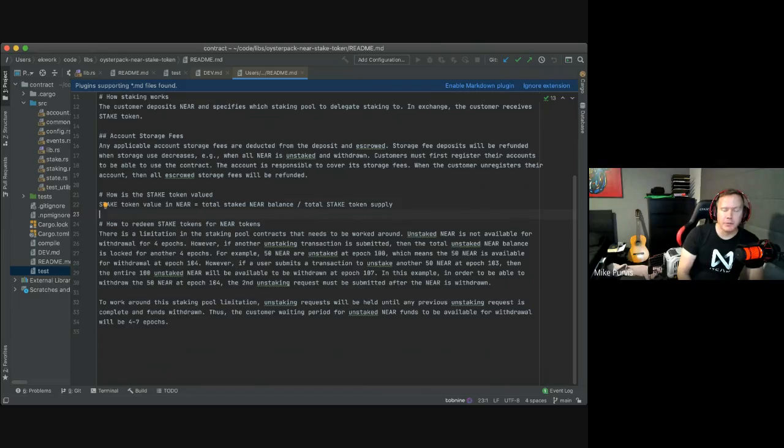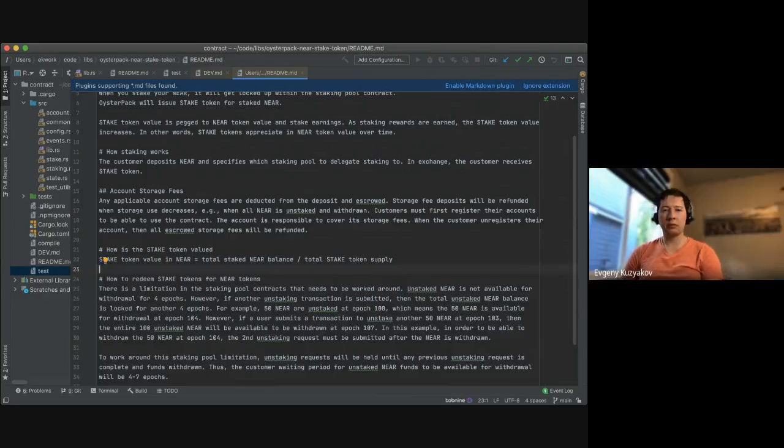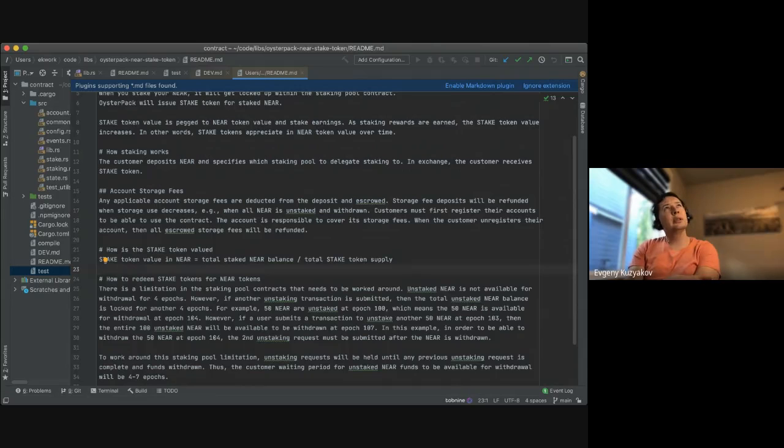Quick question: I remember looking at some of the core contracts and we had an enum that was like idle or busy — a transaction status. Is there something similar with staking where you have a status like 'withdrawing' or whatever? So I think that was for the duration of a transaction — it's for the lockup contract. If you issue a transaction from a lockup contract, we prevent you from issuing any other transaction until this one completes, and that's done through this enum kind of lock in the state of the lockup, except in some rare cases.